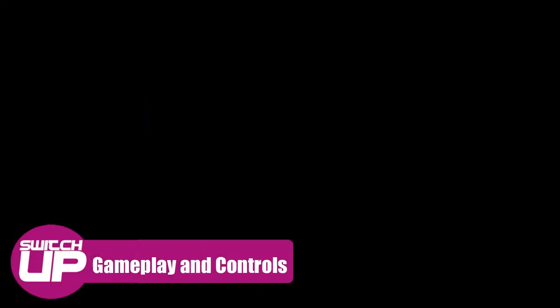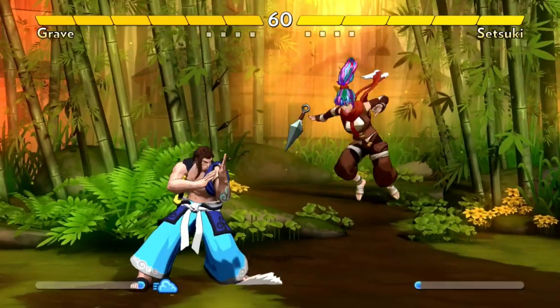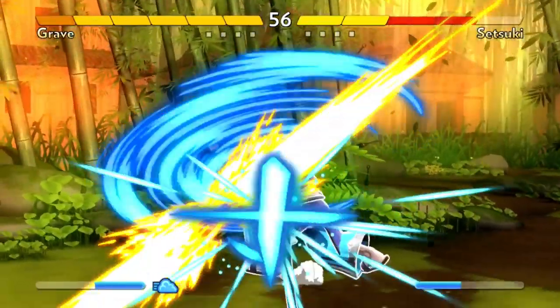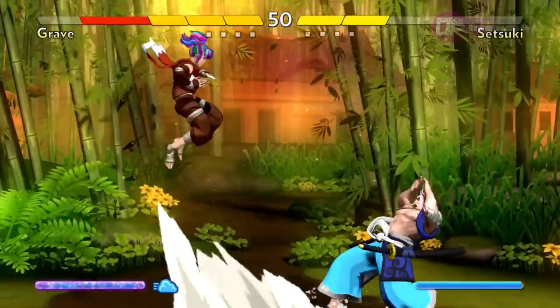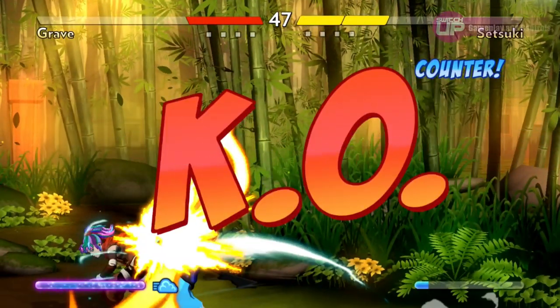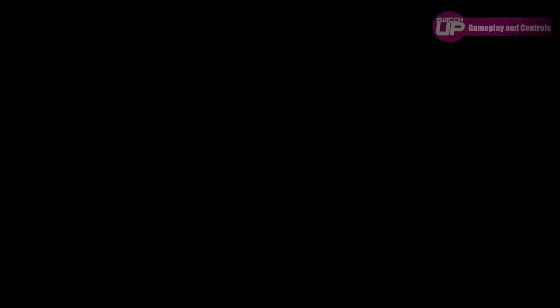In terms of the established rules of fighting games, Fantasy Strike mixes things up a little bit. You have a health bar and depleting your opponent's bar will end in a victory for that round, but the health bar itself is a little different. It's separated into chunks, with most characters having six chunks, although some have as few as five and some as many as eight. Most moves do one chunk of damage and a good combo can do as many as three, meaning that rounds can be over pretty quickly.